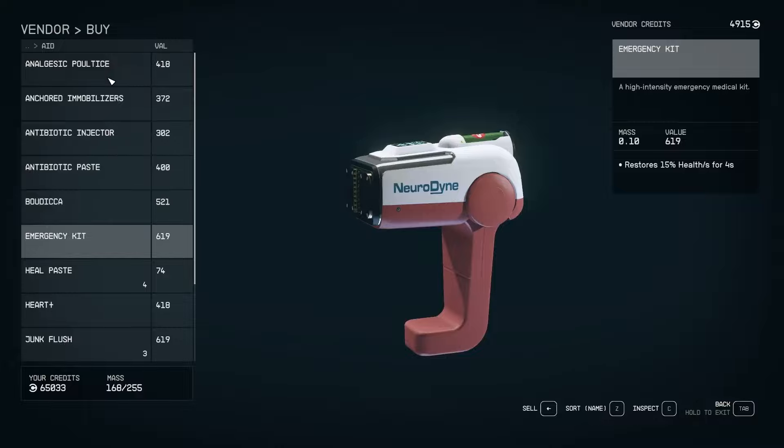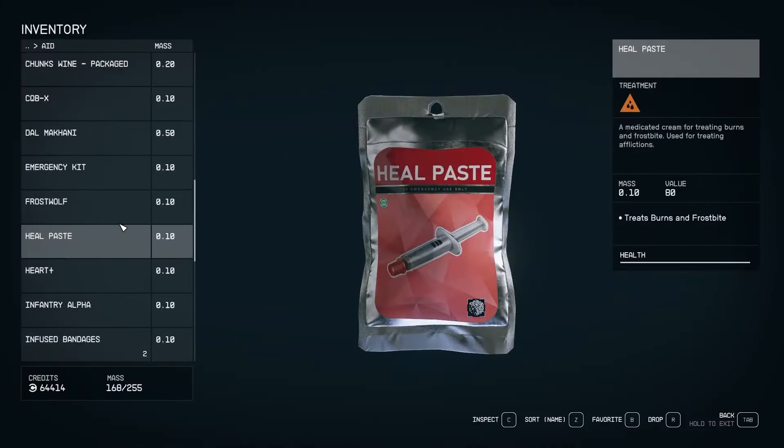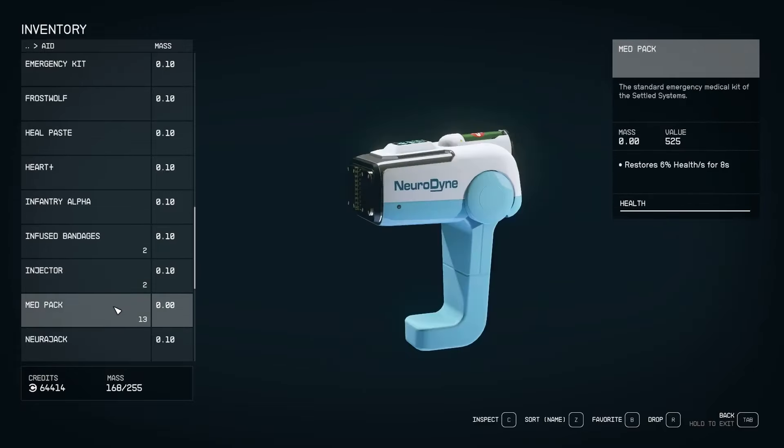Get organized: go to the aid tab in your inventory and make your favorite medical stuff, then stick them on your quick bar for easy access when things get hairy.